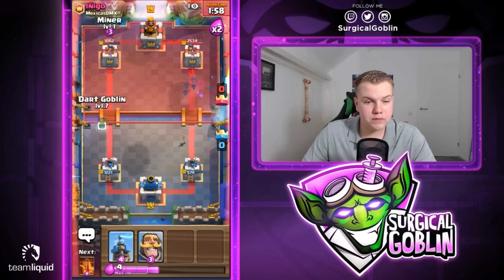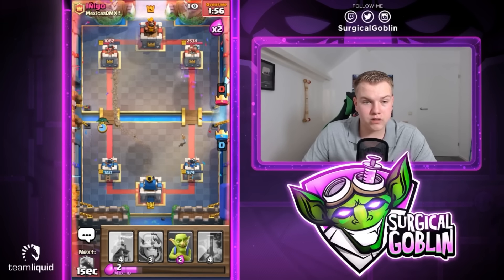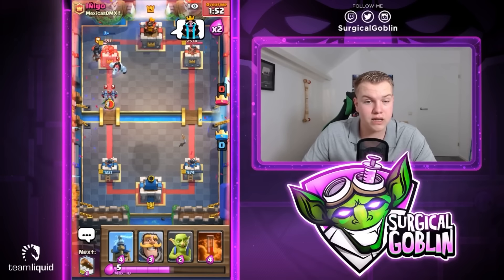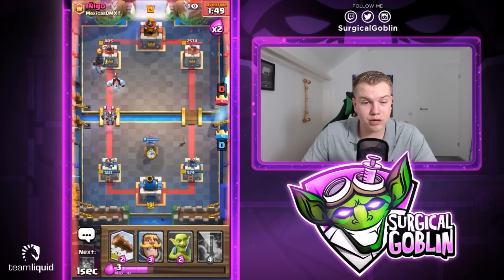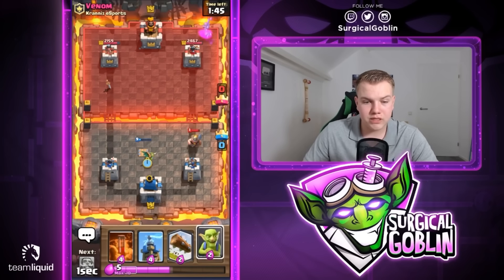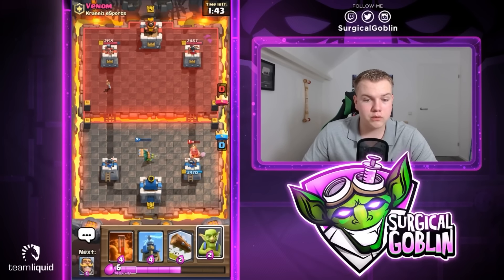Tower to 574 HP. Let's go with the defensive Miner and let's go with the Dark Goblin at the bridge. Let's see if the Dark Goblin will be able to lock on. Looks like the Dark Goblin is actually locked on, guys. Look at the amount of damage the Dark Goblin is doing — it brought it down to 405 HP. This innovative approach to gameplay helped redefine the meta and inspired players to experiment with new strategies.